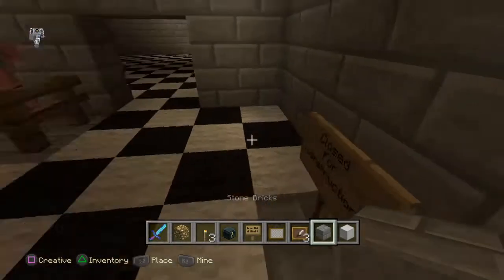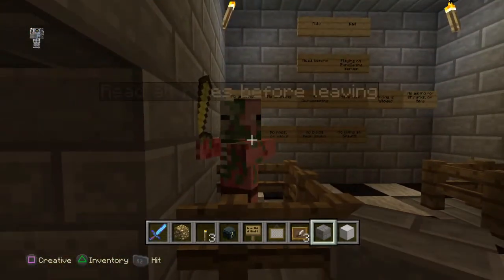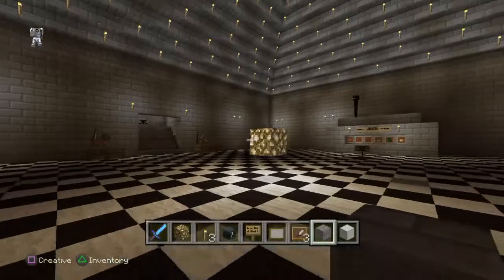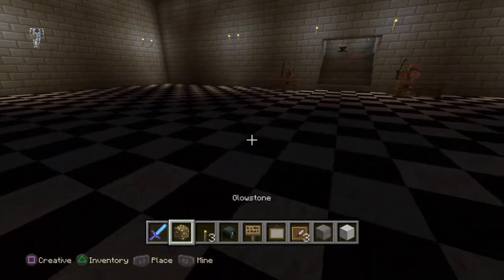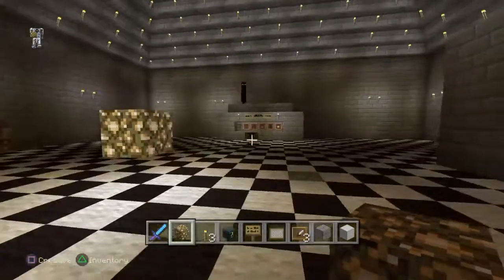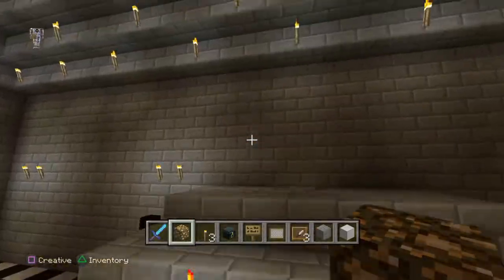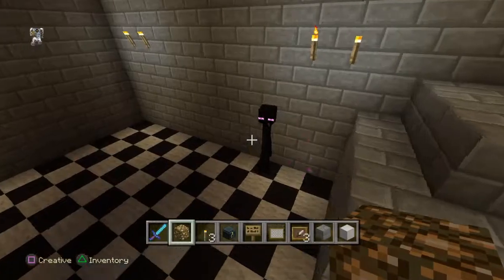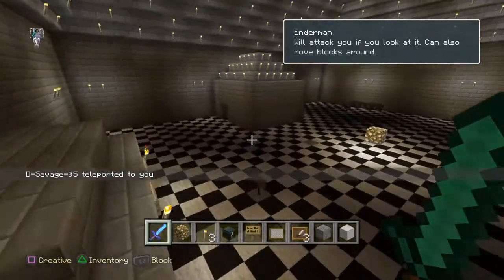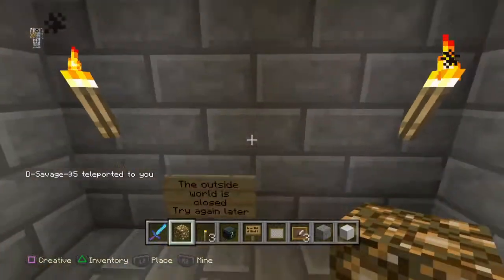This is inside the spawn — as you can see we have zombies right there. Those are the rules on the wall and you have to read them before you leave. That's how the roof looks — pretty nice. We do have a shop and we do buy and sell, so we'll buy your items and sell you items. There's an enderman in there for some reason. We do have that light above the carpet — we're going to remove that.